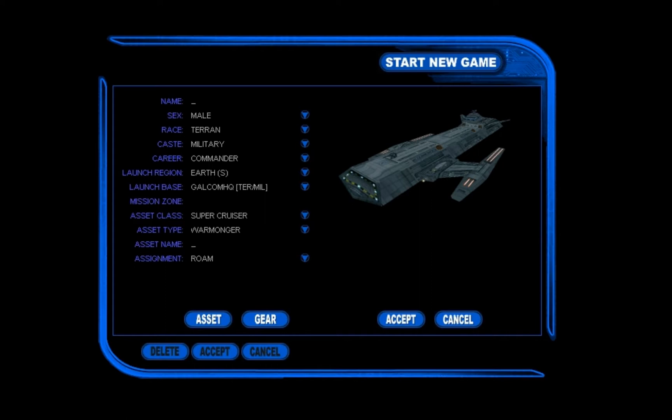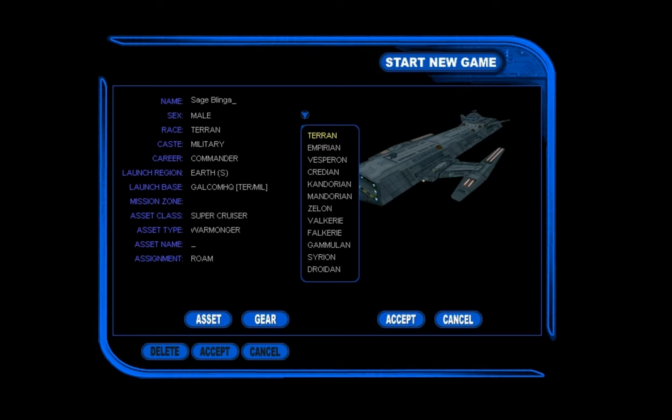First of all we need to choose ourselves a name. I like 'Sage Blinger' — yes, it has a nice ring to it. We can choose to be either male or female; it's entirely up to you. It really doesn't matter which you take. There are no stat differences if you take a female — they're both equal. Anyway, let's move on.